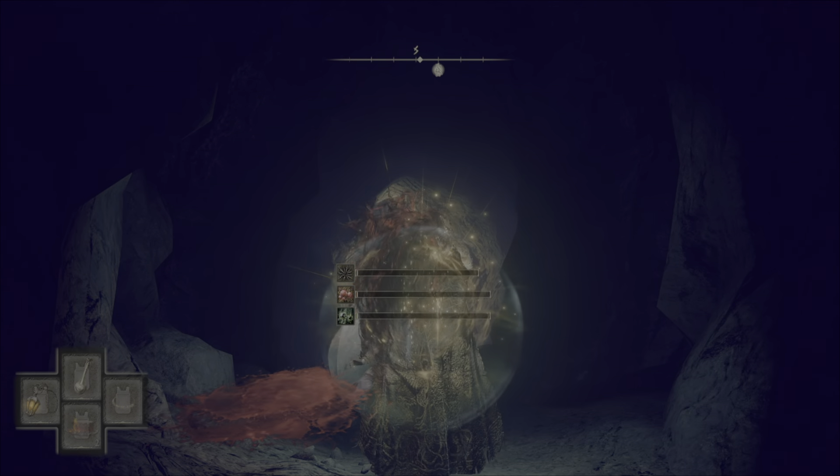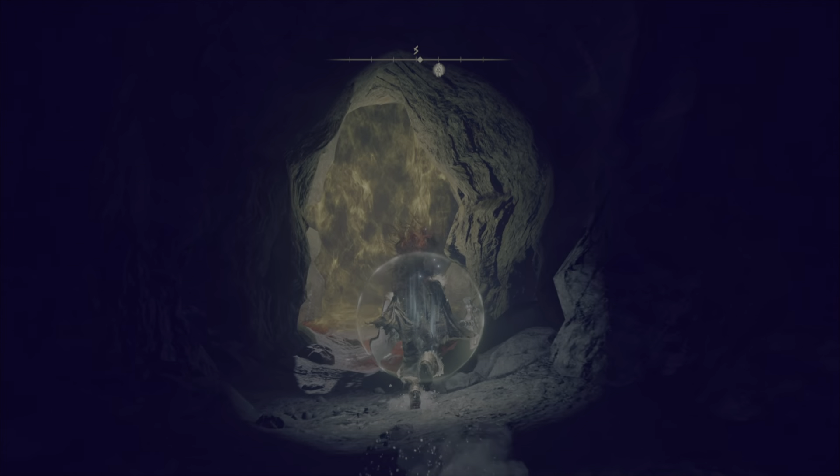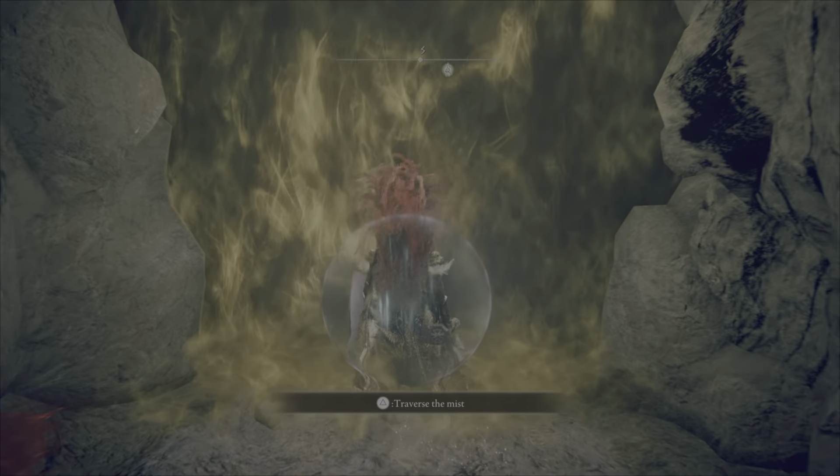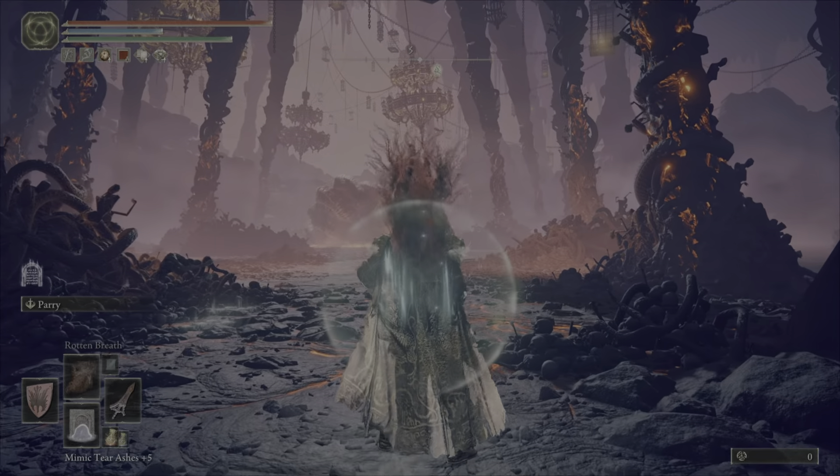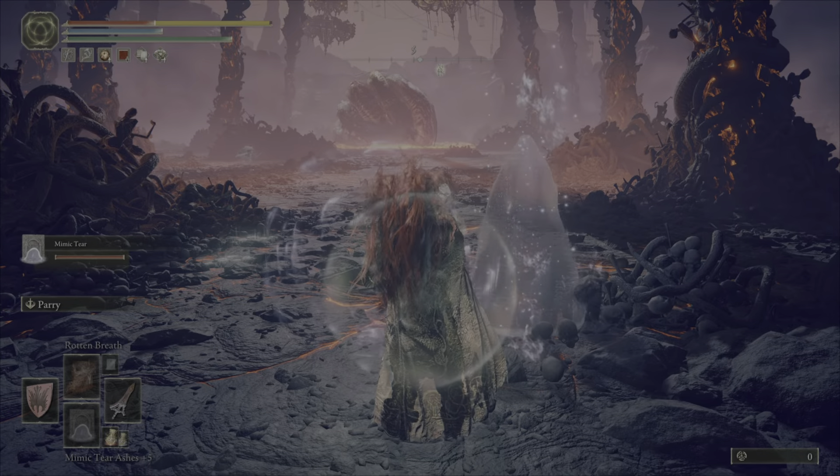Hey YouTube, it's Mike Peng Gangster here, and today we're going to talk about how to kill Rykard the serpent boss the easy way. This is extremely easy — all you need is a mimic spirit of yourself.